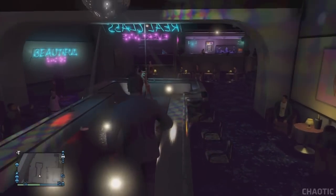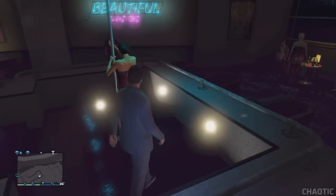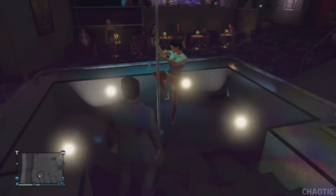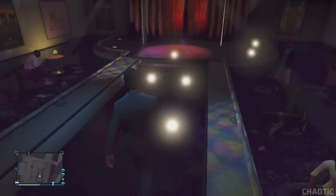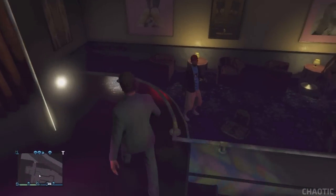Then of course you can walk around and stand right next to the stripper who is on stage. If you really wanted to, just like at the beginning of the video, you can take all your clothes off and pretend to be a stripper yourself. Now unfortunately you cannot hop on one of the poles and use it as a piece of dance equipment. But once you're on the stage, you can do pretty much whatever you want and the crowd will still applaud you. You can also go behind stage, and there are some interesting things back there.